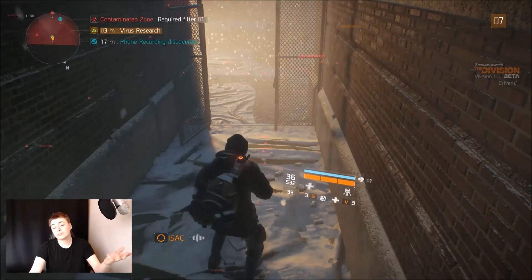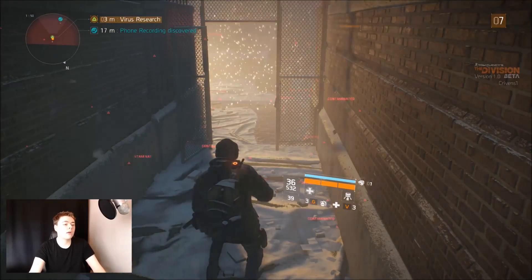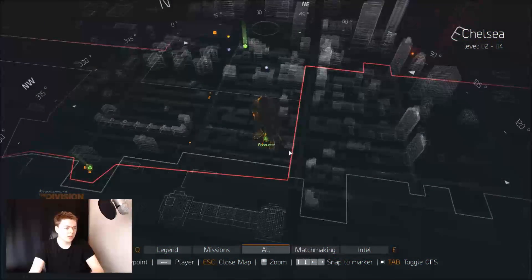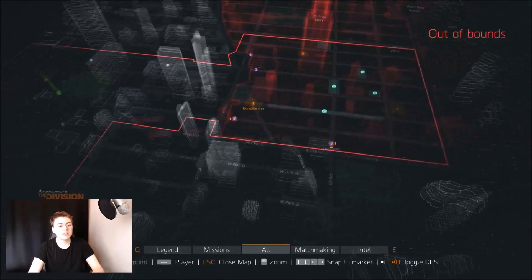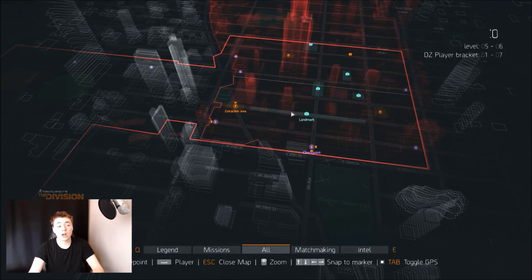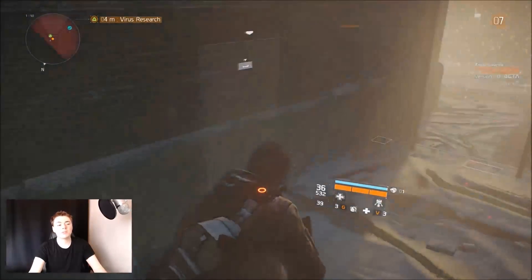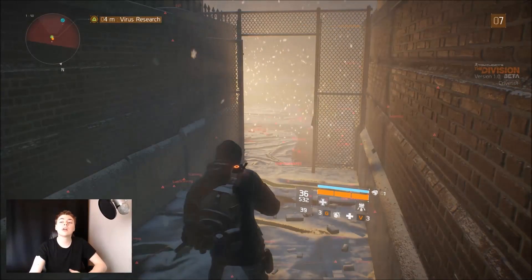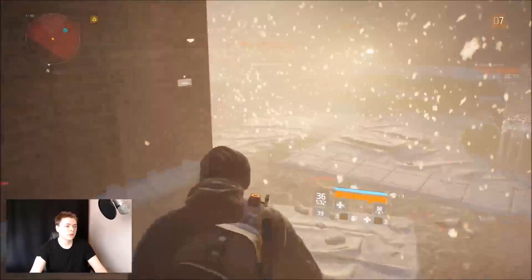We are now entering a contaminated area. You can see we're in a red square on the map — that means it's contaminated. You can see all the marked contaminated areas on the map; this is the dark zone, also known as the PvP zone. You need certain levels of filter and gear to enter them. If you do not have the appropriate filters, you will take damage over time.